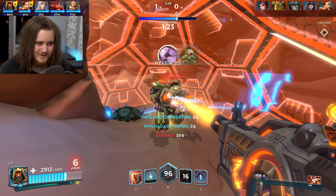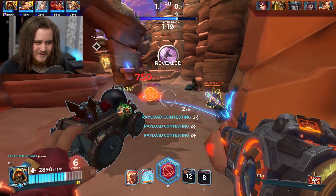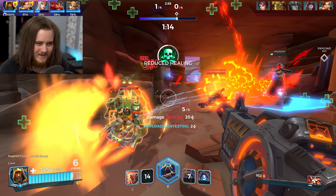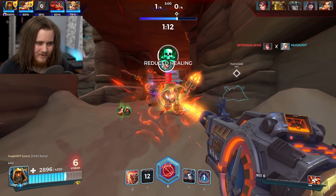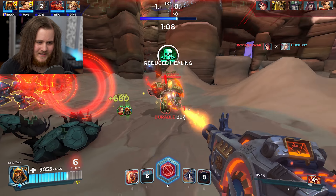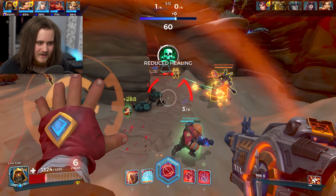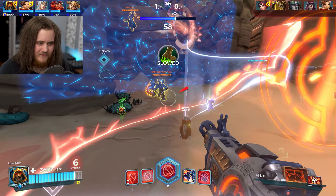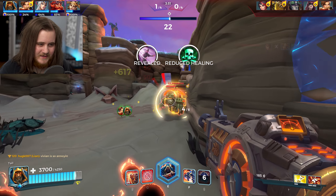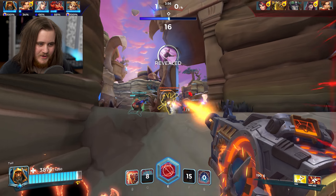Let's get some shots onto the Terminus — Corvus is blinking away but he should be dead. There we go. Barrack is pushing up onto the point — go ahead and hit the Makoa with a Rewind, or the Corvus, that's fine too. How the hell was that a headshot? He's going to blink over here — missed the shot but he's gone anyway. There's a Rewind that hit just the Makoa. There's a joint Rewind for the two tanks, there's the queue.